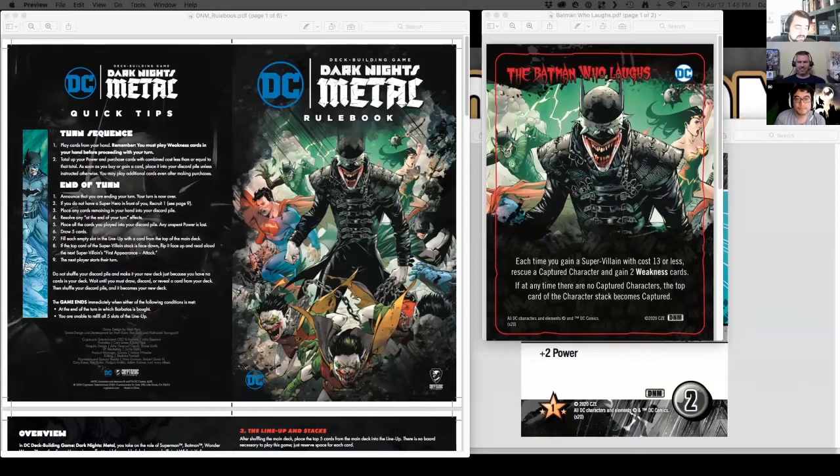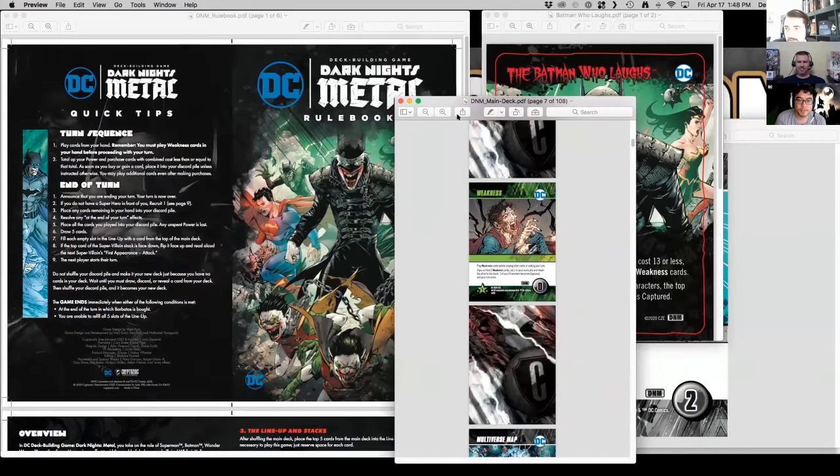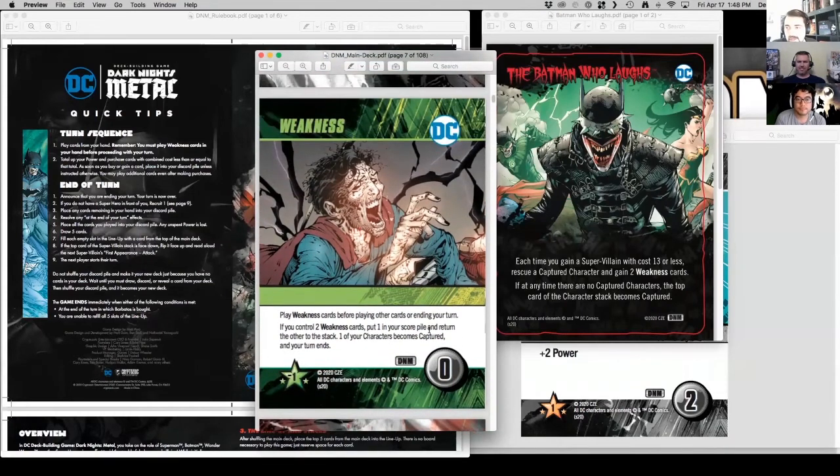The weakness card is basically a bust mechanic that can really throw you under the bus. If you have a second one in your hand when you start your turn, you're going to lose your turn. Luckily it's somewhat self-cleaning — one of them will stay with you keeping you at a negative point. There are actually 30 weakness cards inside the game instead of the typical 20, because you can accumulate a lot of them in your deck.